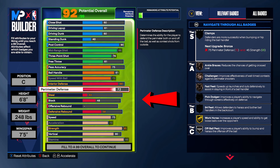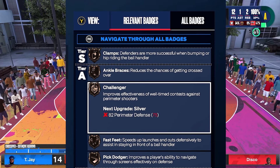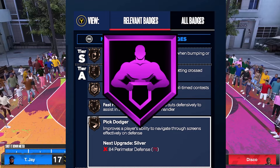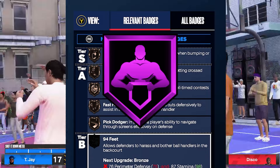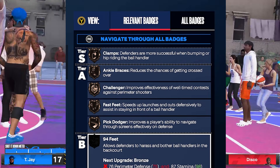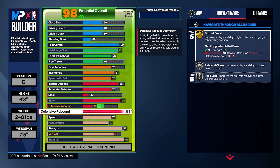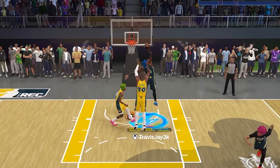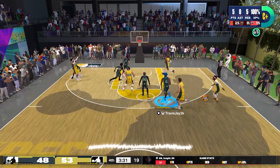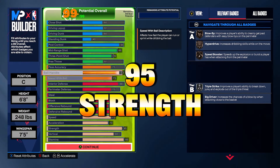Perimeter defense at 75 — this is more important than steals in my opinion. I value Clamps highly, and this gives us bronze. Don't worry though, because with Hall of Fame Enforcer this makes your center OP. You are a center — remember that. For your block: 92. Offensive rebound: 70. Defensive rebound: 92. You get gold Anchor and gold Rebound Chaser. This build can rebound — height makes no difference. I went against a 7'3" center and grabbed at least 15 to 20 boards; that 95 strength is crazy strong in the paint.